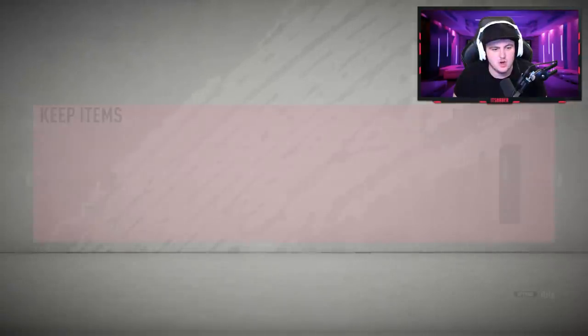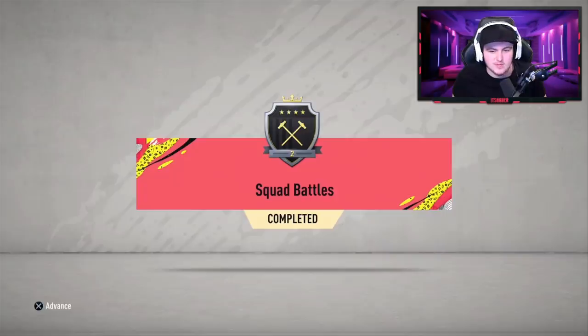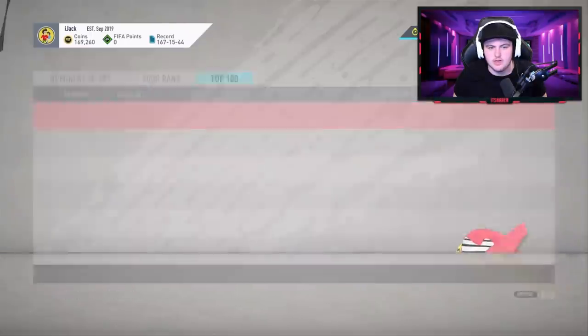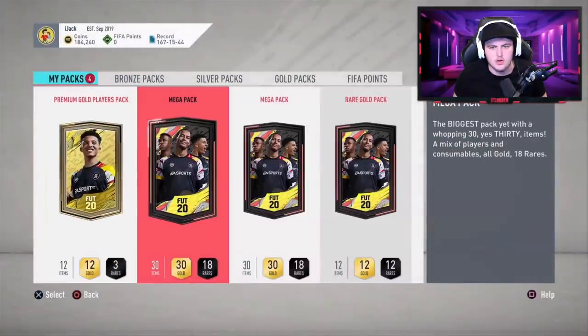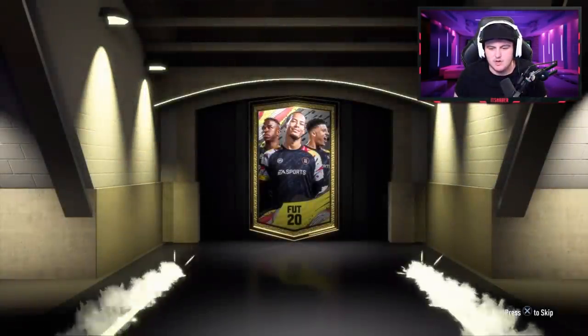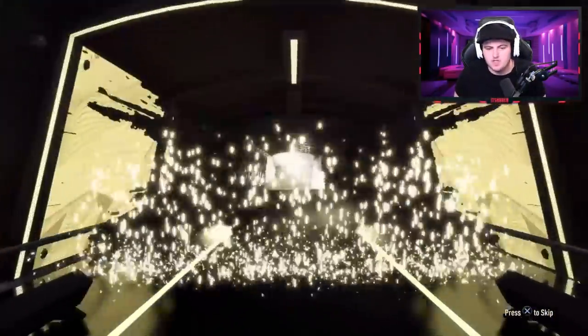Let's go and open some Elite Squad Battle Awards. So we have squad battles. We're starting off with some Elite Two squad battles from iJack. Hopefully we can get him something decent and get 15,000 coins and a couple of decent packs to open, as well as his pre-order 25k pack. I think he only has one to open. So we're going to start with the pre-order pack, go from that to the premium gold players and then the two mega packs. We've got a board. Not too bad.